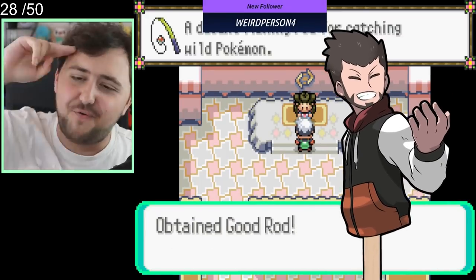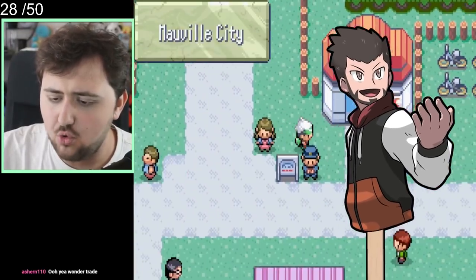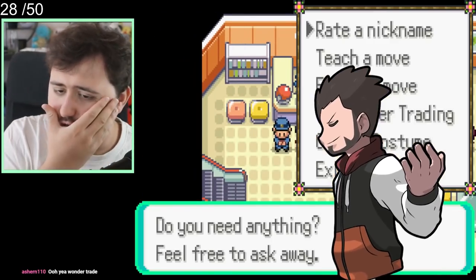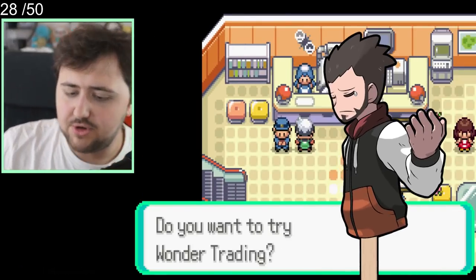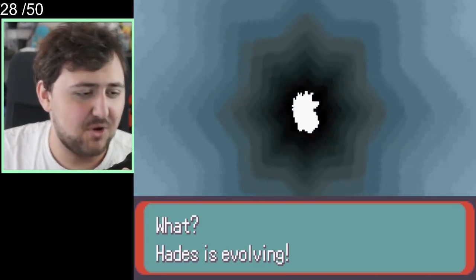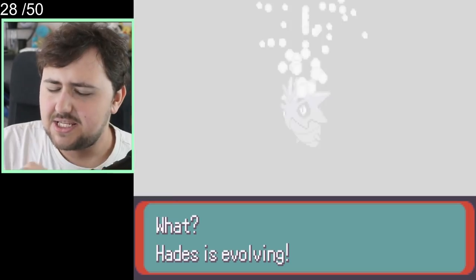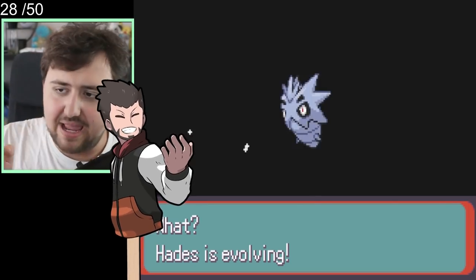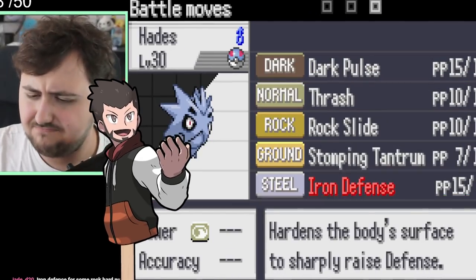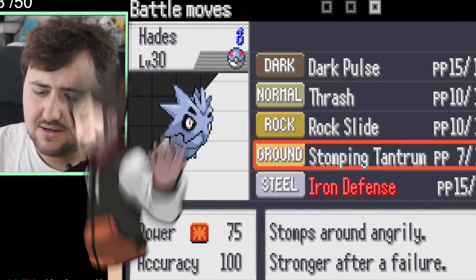Let's move on to the next one. We go back to Mauville, thinking now might be the time to take on Watson — but that was a mistake, it wasn't going to work. So instead, I decide maybe we can take on Flannery, who is further up, and we have to unlock that area anyway. Along the way, our boy Larvitar Hades actually evolves into a Pupitar, which is awesome. It's going to take a long time until we get Tyranitar, so we're not really sure if we're keeping this guy on the team long run.